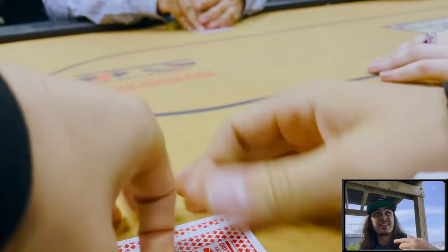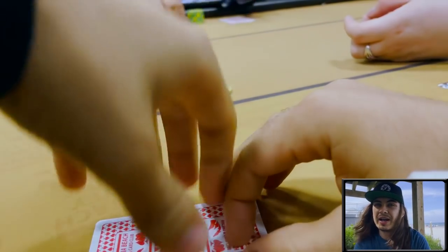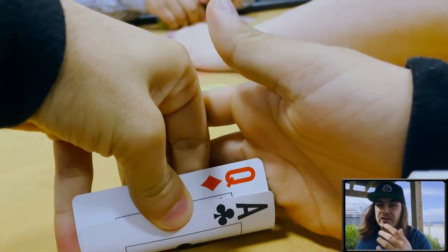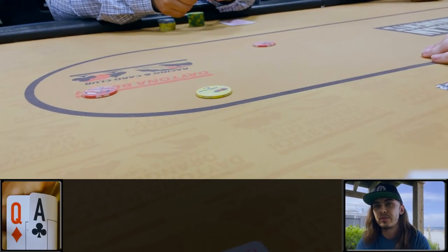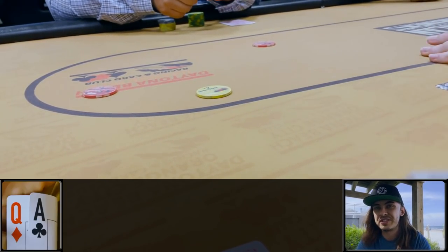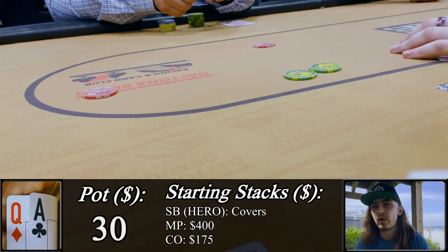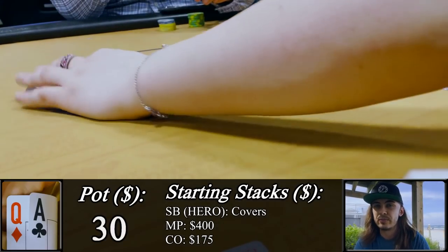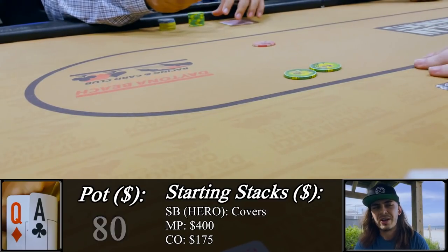I found some refuge under the entry boardwalk here to get down to the beach because the wind isn't nearly as bad underneath it. We've got ace-queen offsuit in the small blind facing a middle position raise to $15 and a call from the cutoff. This is the only hand we played before moving to the main game while we were on the must-move, so we bumped the action up to $50 and the initial raiser calls.